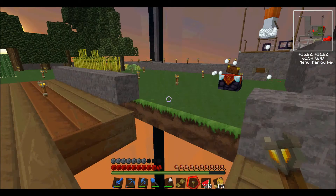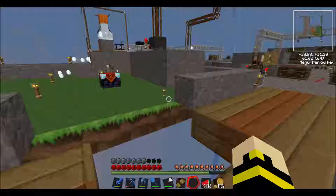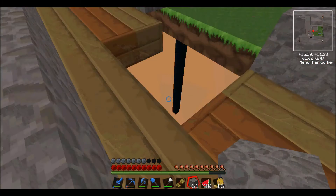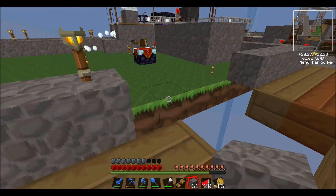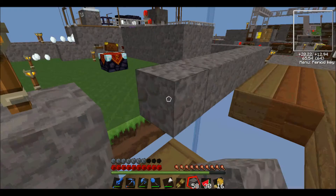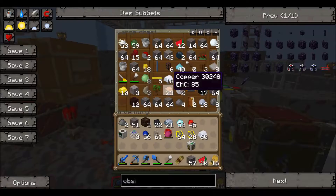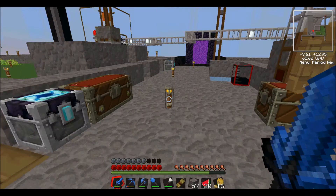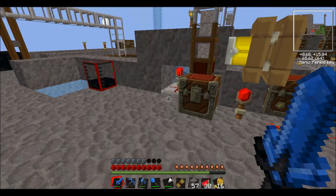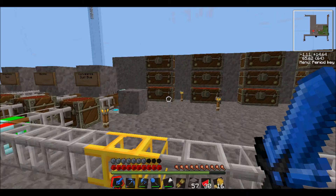Like the first time I played Minecraft on survival — because the first thing I did was creative — I was just swarmed by like four creepers and I was on easy. I'm actually on easy right now I believe. I just don't know why creepers always spawn, or the tough mobs always spawn right near me. It's just probably because that's how Minecraft works — all the toughies spawn near you.